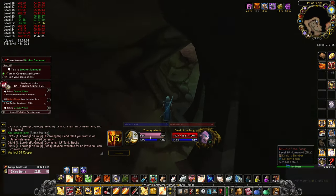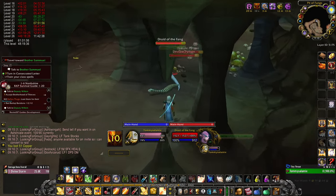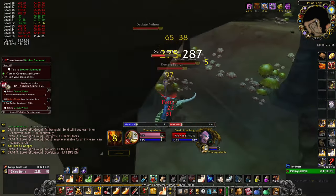From now on, hug the wall as much as possible. Here I make a small mistake and pull the Druid. You will likely pull an avoidable pack or two every run.